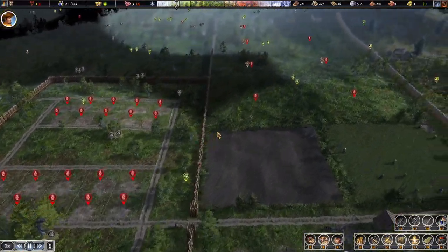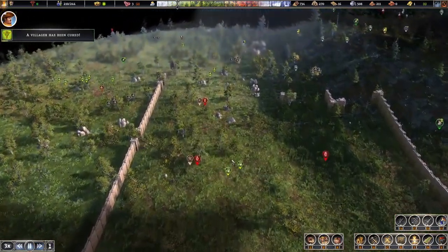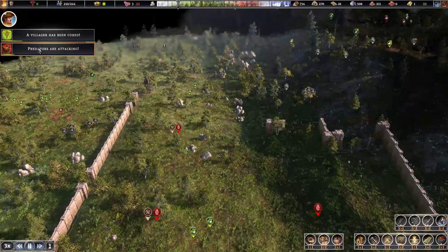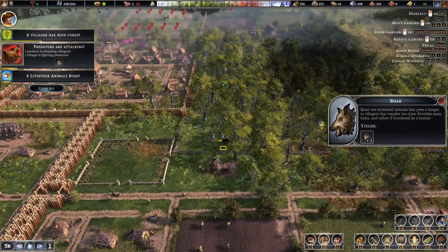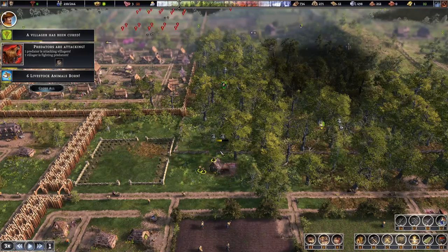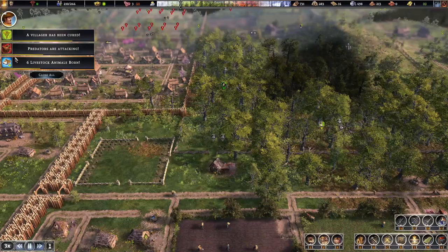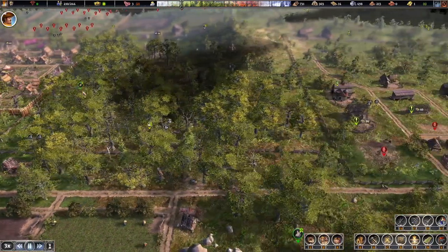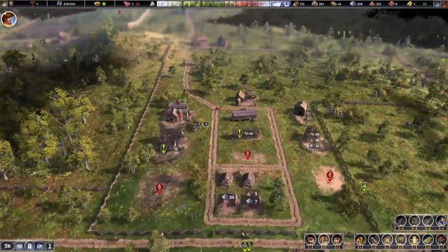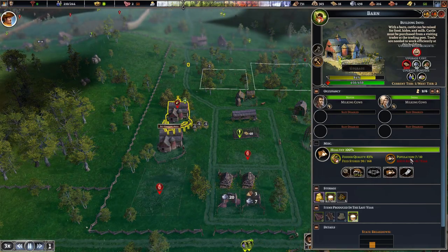We are almost ready for upgrading or getting some more housing. Oh look — where's the predator? Just get a few little helpers to come and help. Six livestock born. We've got another — oh we're so close. Seven, seven.